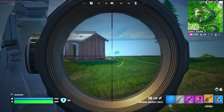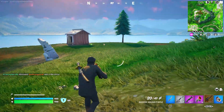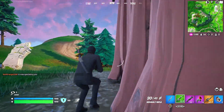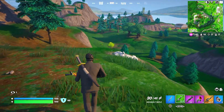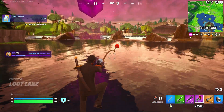If you drop Salty Springs, Pleasant Park, or Greasy Grove, play slow until top 20. Once you reach around top 20 you can begin to play aggressive again, and if you pick up a couple kills and end in let's say top 15 with five or six kills, you're going to achieve a respectable amount — probably about the same as a top 10 placement with one or two eliminations.